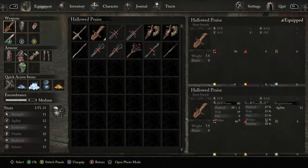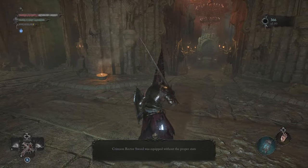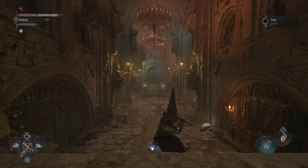The Crimson Rector Sword requires 19 Strength to use proficiently, and has a moveset that was clearly inspired by the medium-weight Claymore from Dark Souls.